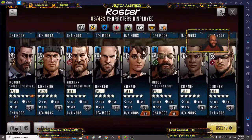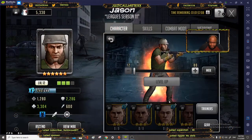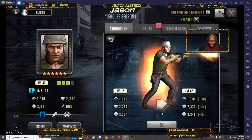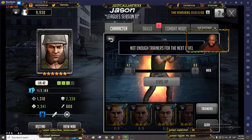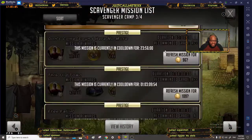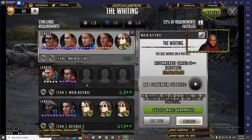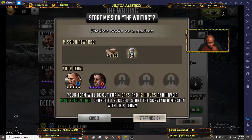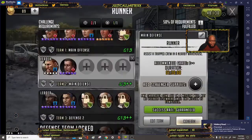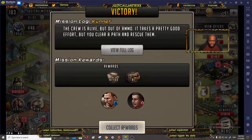We're gonna go back to Jason and continue to level him up and get him maxed out. I do have a YGL level-up coming up, so I'm going to send him on a level-up mission. You can use that for your mission this week — that should work out very well for you.